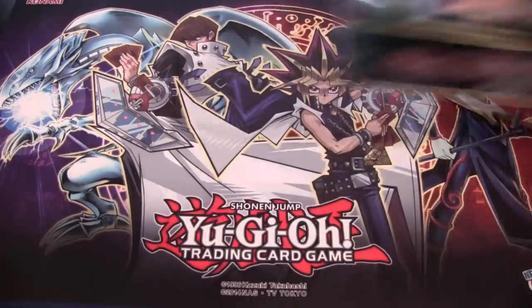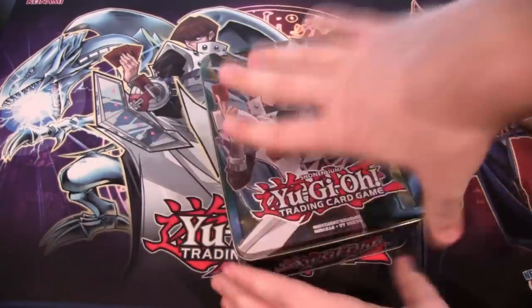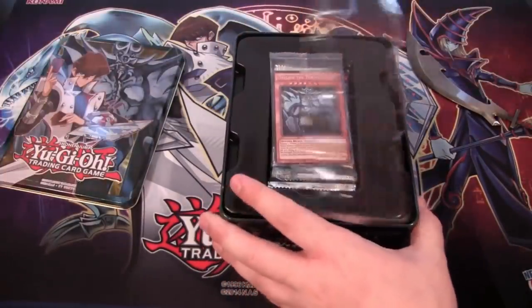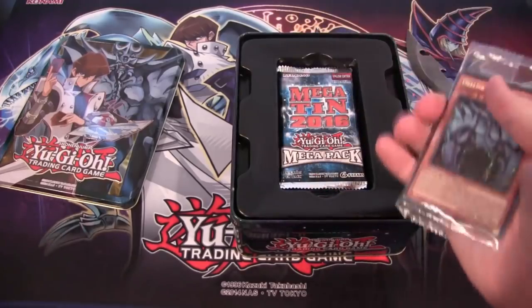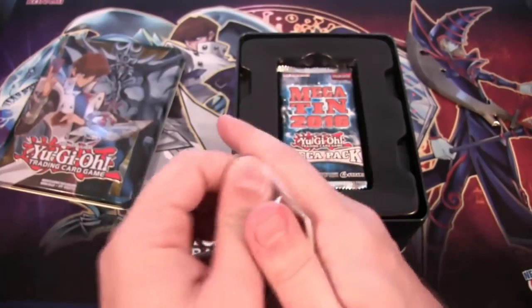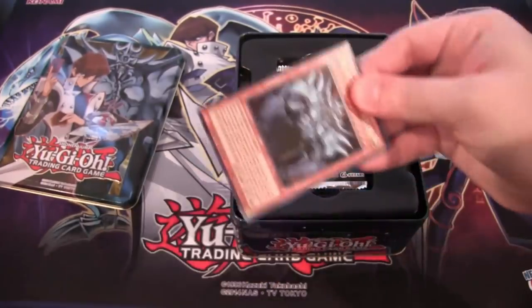At least these tins are getting a little bit cheaper now. I think the Yu-Gi-Oh tin is a little bit cheaper than the Kaiba one because of Ghost Ogre. I'm still happy that we have good promo packs on these Mega Tins — they probably have the best ones, although the 2015 ones really stepped up from the originals. The ones in 2014 probably had the worst promos.